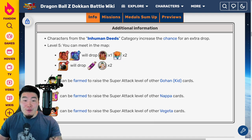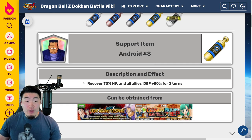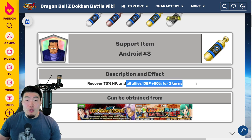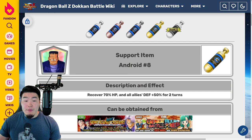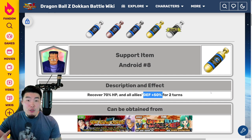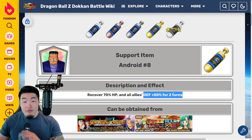Moving on to the next item: the Android 8, or Aider. It recovers 70% HP for all allies and gives defense +50% for 2 turns. The use for this item is pretty similar to the Princess Snake, except you get a little bit more healing. The defense increase is not as effective at reducing damage compared to straight-up damage reduction, but on the bright side, you do get it for 2 turns. So it's another very good healing and defensive item.